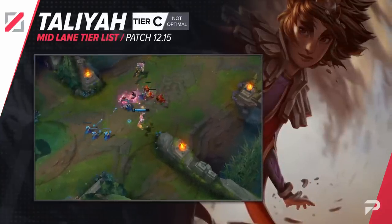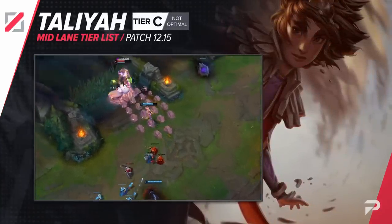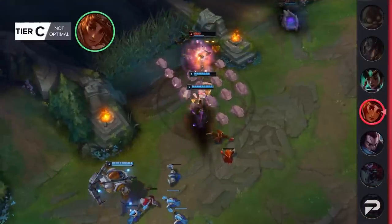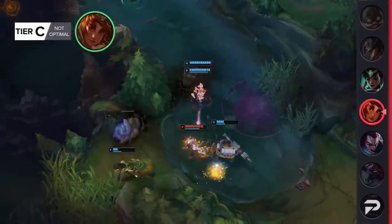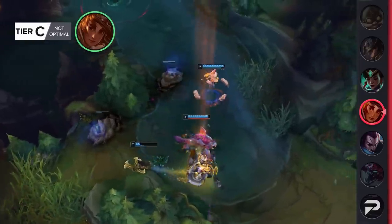Taliyah has already been struggling in lower levels of play, and with more nerfs coming her way due to her still being pretty strong in high elo, things are only gonna get worse for her. For now we're moving her to the C tier, though she could go even lower the next time around.